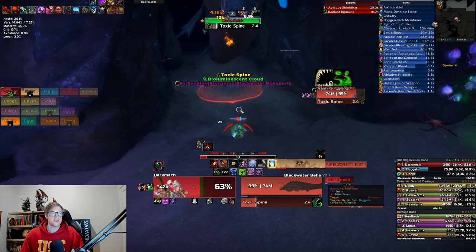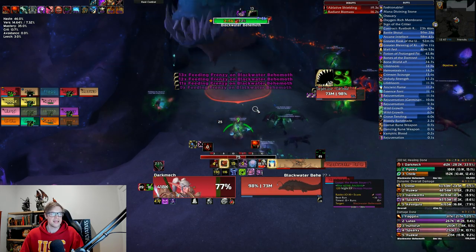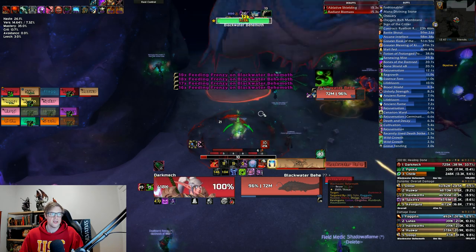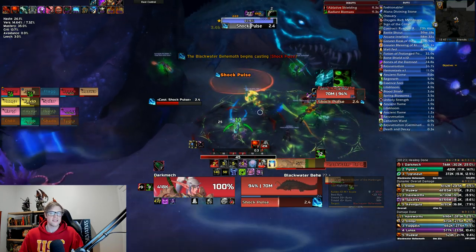On the way to clearing this boss, before you start, there's going to be an oxygen-rich membrane — click on it. You'll get a debuff that reduces all incoming healing by 100%. The way we get around this is that when we're being attacked by the boss, we get a debuff called Radiant Biomass, which allows us to be healed.